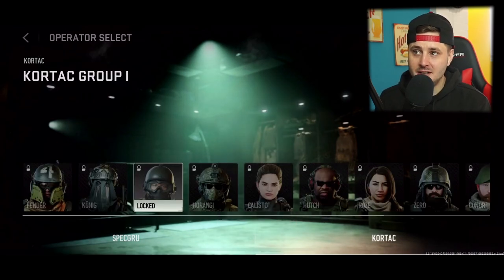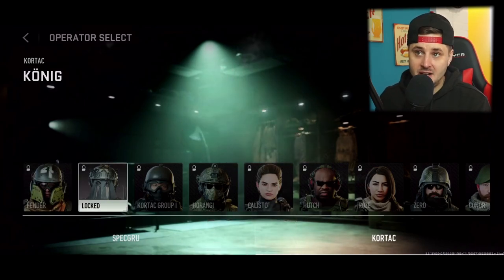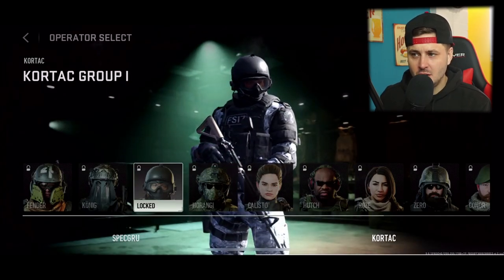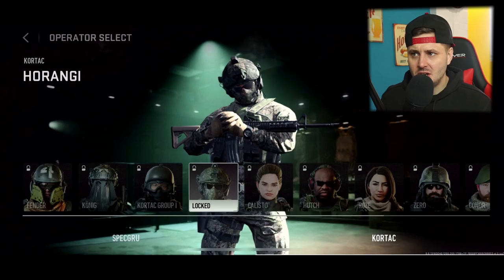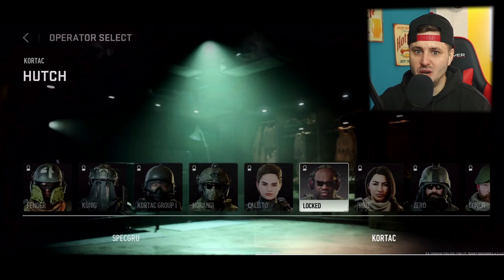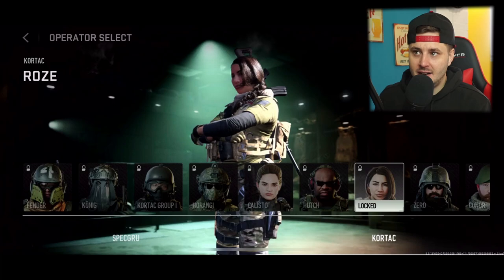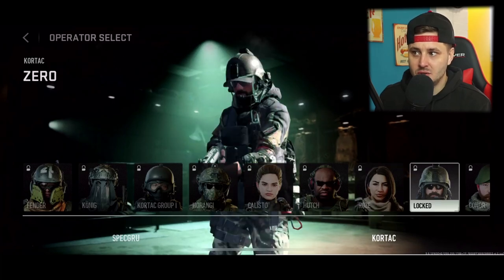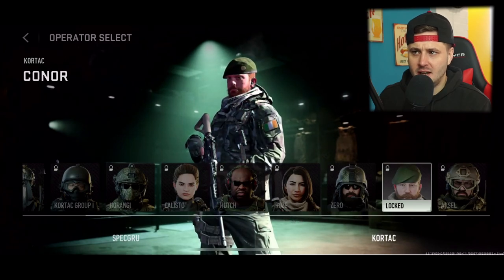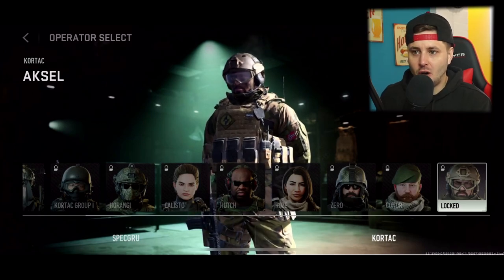On the Kortac side, you've got Fender, Konig, Kortac Group One, Horangi, Callisto who looks pretty dope — kind of similar to Rose but without the mask — Hutch who's a beefy character, a character actually called Rose but isn't Rose, Zero with a cool-looking helmet, Connor who looks like a generic UK ginger army guy, and Axel on the end. Those are all the operators that are going to be in the game.